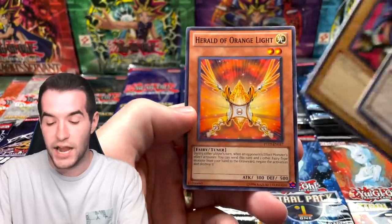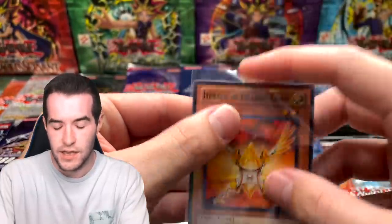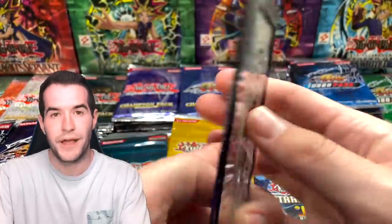Lightning Warrior, Serpent Knight Dragon, Herald of the Orange Light — that's probably worth something, I think it's like seven dollars. I believe it's in Crossroads of Chaos or maybe Duelist Genesis. I'm going to sleeve that up. Let's go to Turbo Pack Five — we have a ton of these.